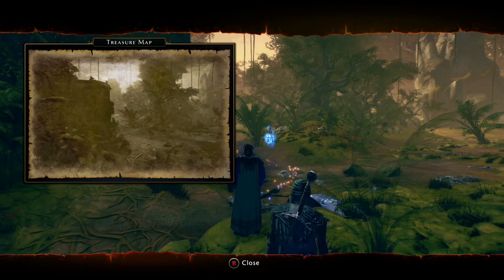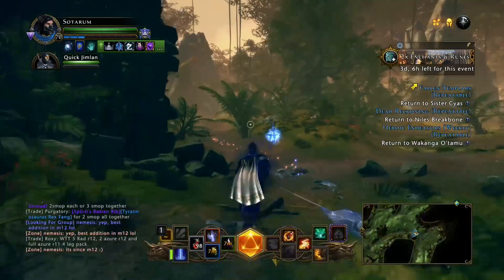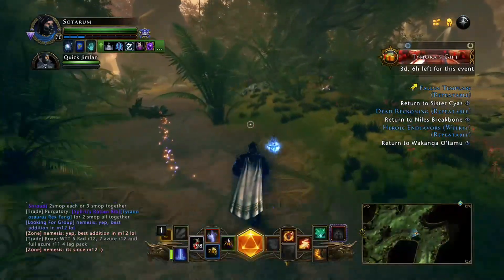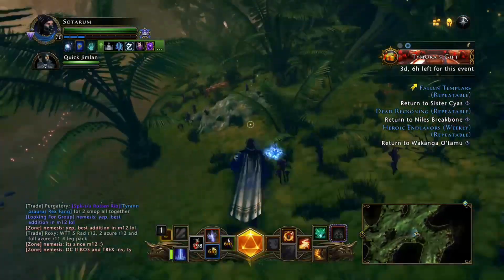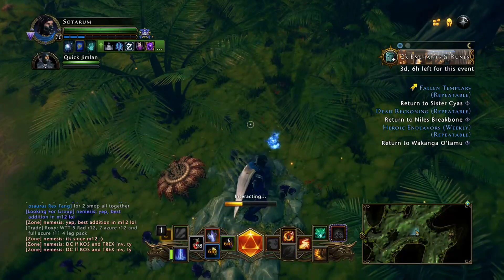Do you have this map in your inventory? If you do, we're going to show you right where it is. Look familiar? It's just right over here on the edge of this hill, and this is where the Wanted are, so you got to be careful. I had to clear this whole area out just to get to this.